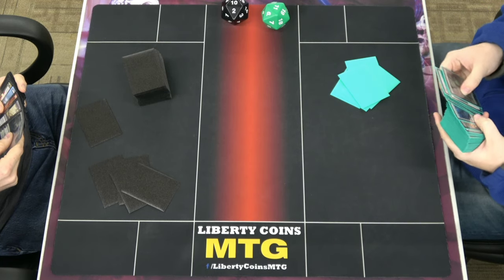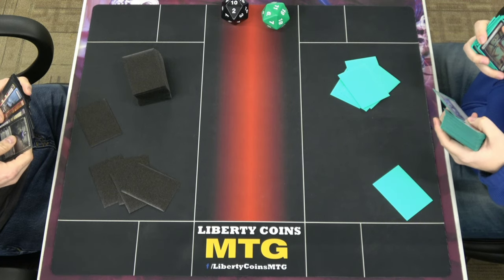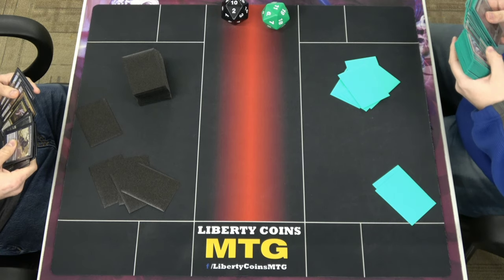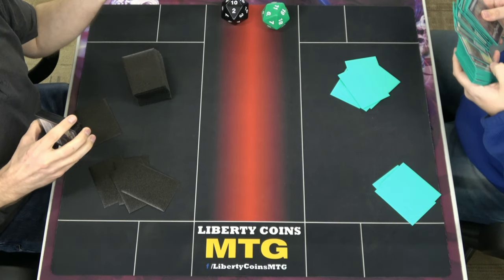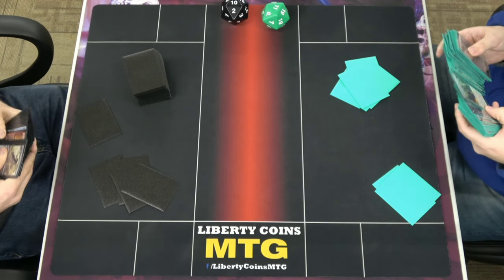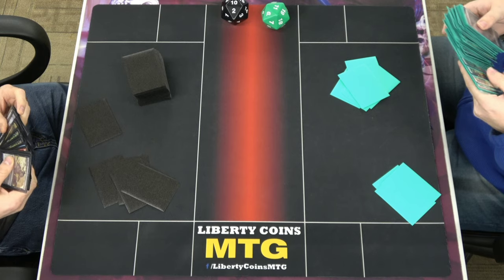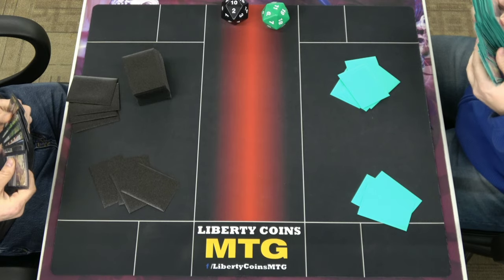I'm going to take some gambles about your deck. I punted miserably. We're not playing — we're in between games. Oh, we'll have Citadel with an X spell — X is zero. I can't pay more life? You can't pay additional costs with the Bolas's Citadel, correct? Interesting — that would have been a really sick combo, but it would be stupidly broken if you could.